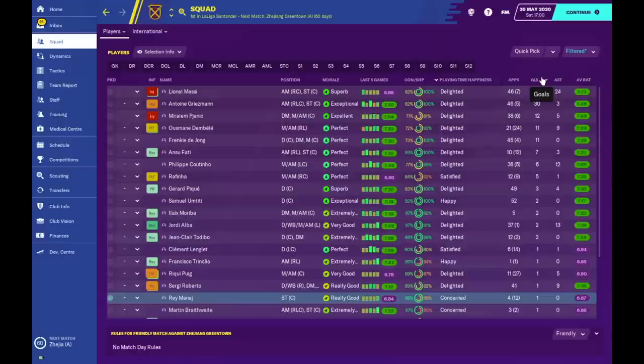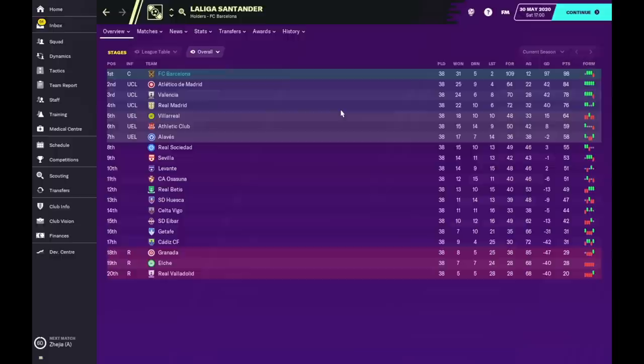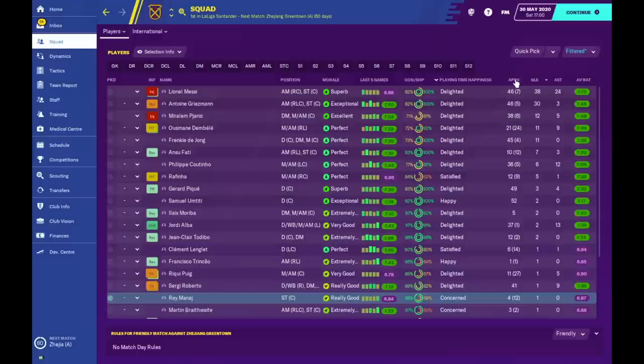When it comes to squad stats, we were trying to recreate the MSN partnership and between the front three we managed to score 79 goals whilst getting 36 assists — together that's over 100 goal involvements. In the league, Luis Enrique got the best defense and so did I — he beat me by one goal scored (I got 109), but I beat him considerably on goals conceded with only 12, giving a 97-goal difference.